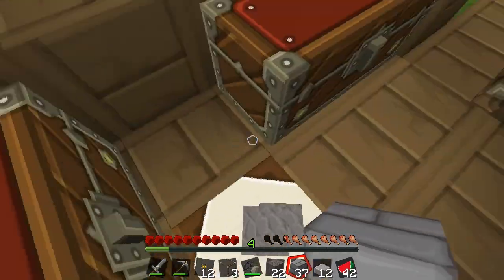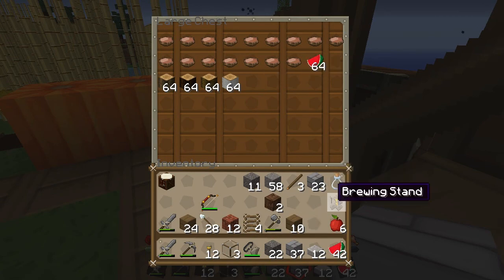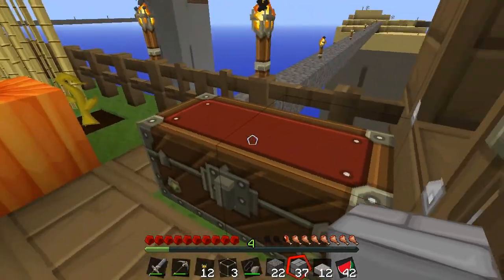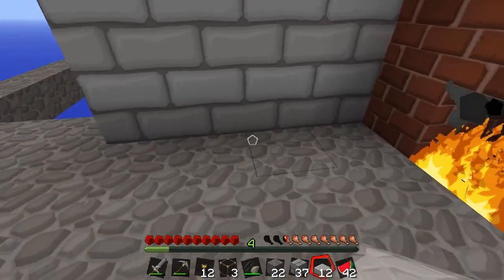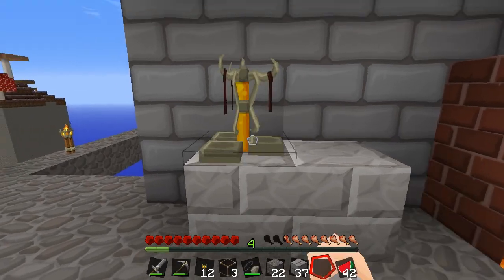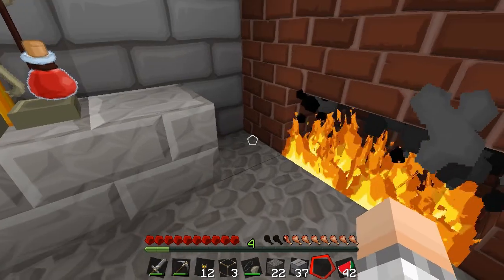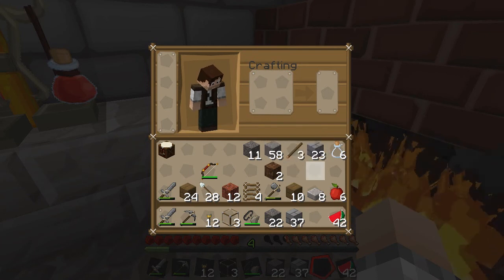Okay, take that, and our brewing stand which I think I put out here — yep — and our glass bottles, and I know we've got one chest left, at least I think I do. I might have placed it and made this a double, that's all right. Let's go over here, let's put down the brewing stand there. Let's put some bottles in there like that.